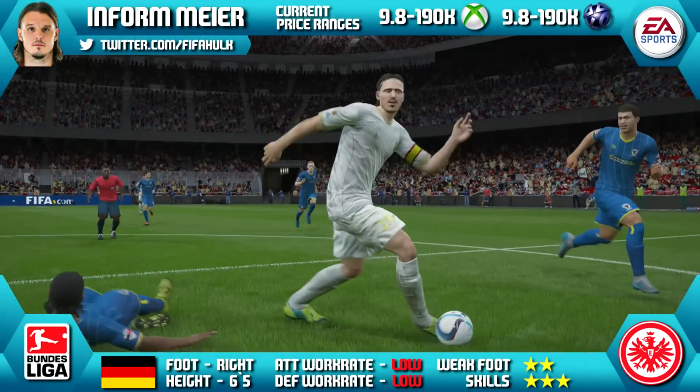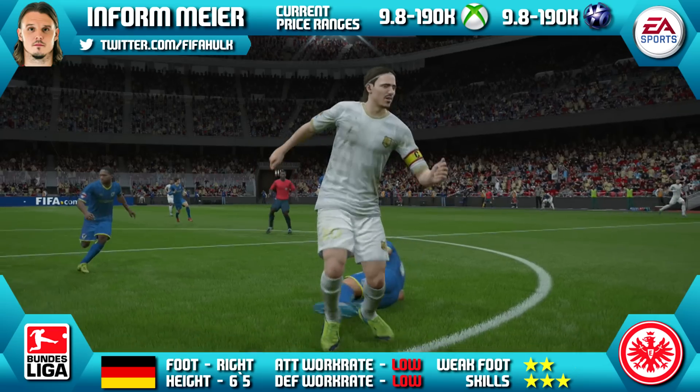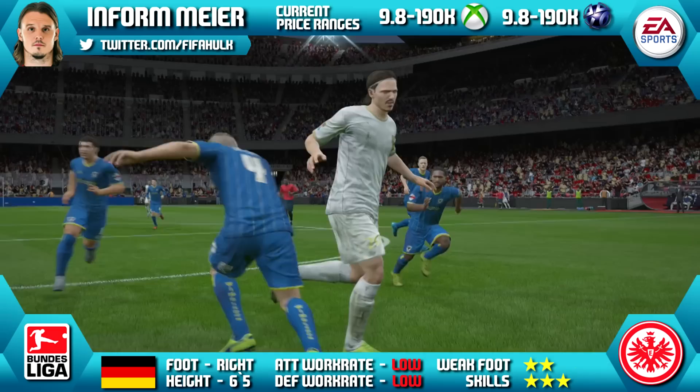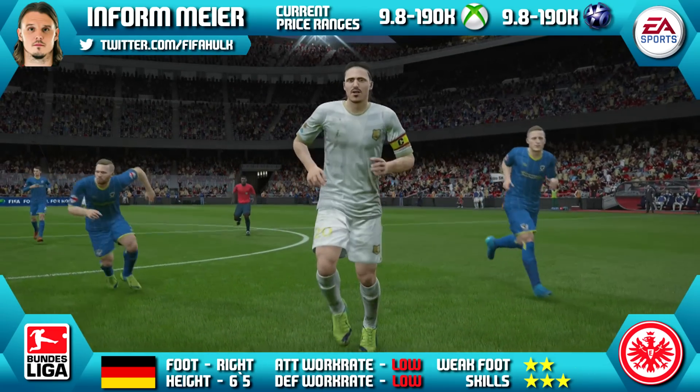You alright lads, so today we're going to be reviewing in-form Alexander Meyer of Eintracht Frankfurt. Now he's 6 foot 5 tall, right footed, he's got low low work rates, he's got 3 star skills and a 2 star weak foot. Now his current price range is at 9.8k to 198k, and that is across all platforms at the minute.